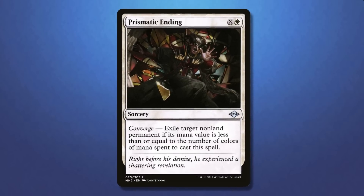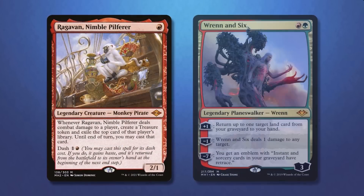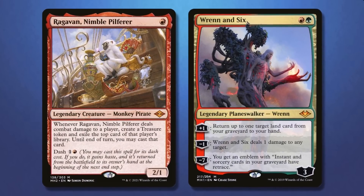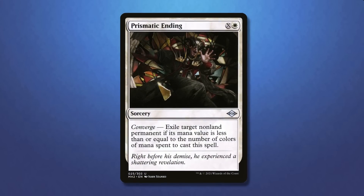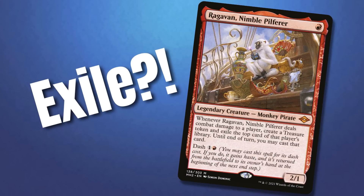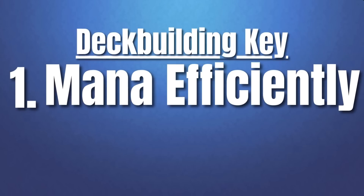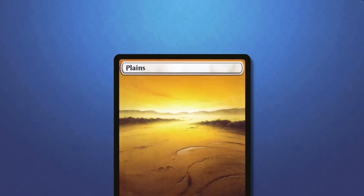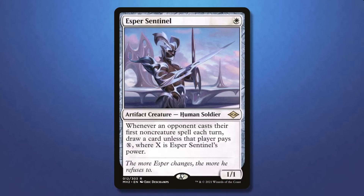The reason Prismatic Ending is really good that isn't talked about as much is that Modern is really mana efficient, and most threats cost one or two mana to cast. It is extremely important to kill your opponent's turn one play, which Prismatic Ending is great for, since your opponent gets no benefit and their creature is gone forever — and that is one of the biggest issues with Path to Exile. Mana efficiency is extremely important in the current format; one extra land on your opponent's side could easily mean more than the creature you killed.